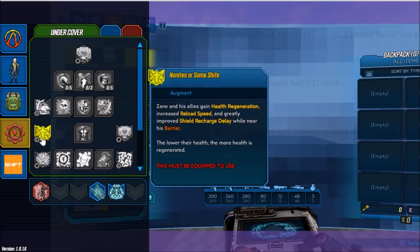Next we have the augment ability Nanites or Some Shite. Zane and his allies gain health regeneration, increased reload speed, and greatly improved shield recharge delay while near his barrier. The lower their health, the more health is regenerated.